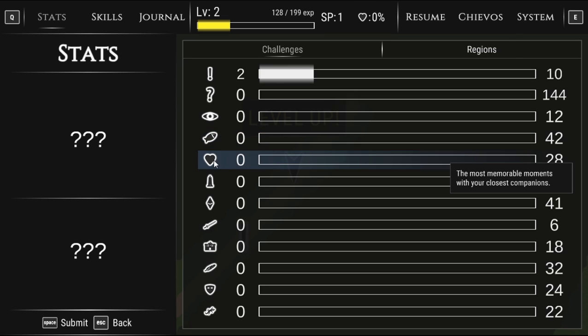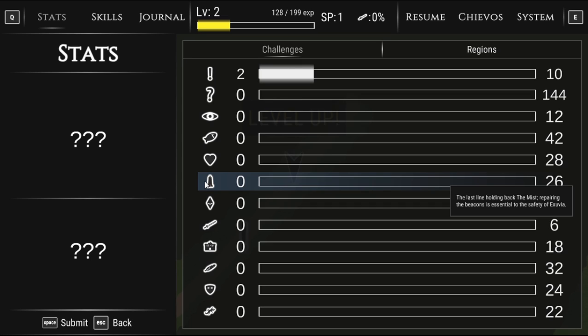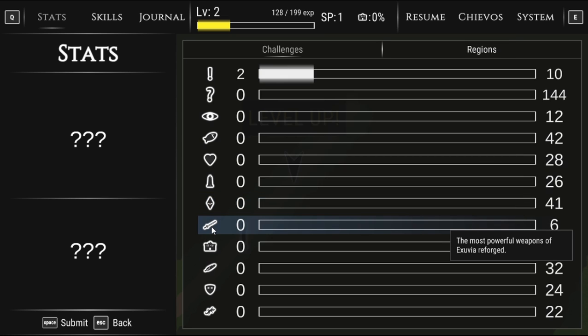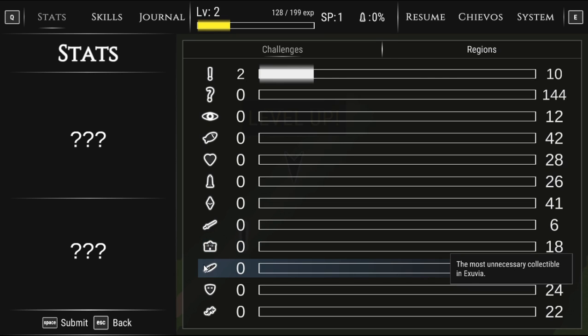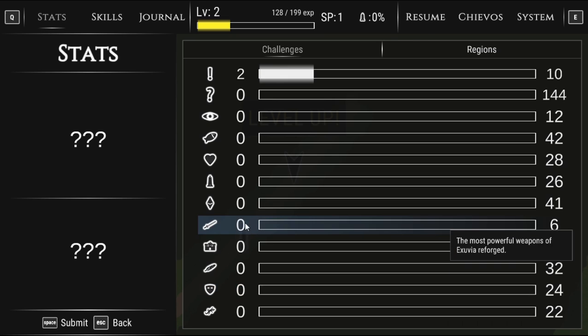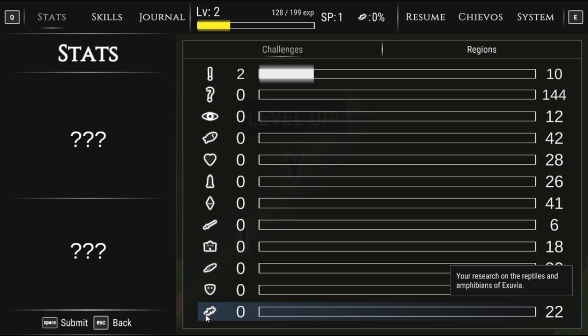'The most memorable moments with your closest companions' — oh, we got companions! 'The last line holding back the mist — repairing the beacons is essential to the safety of Exuvia.' Finish a collection of materials. 'The most unnecessary collectible in Exuvia — there's 32 of them.' At least there's not 144. 'The most mysterious, fascinating, and magical accessories of Exuvia.' And a gecko — 'your research on the reptiles and amphibians of Exuvia.'